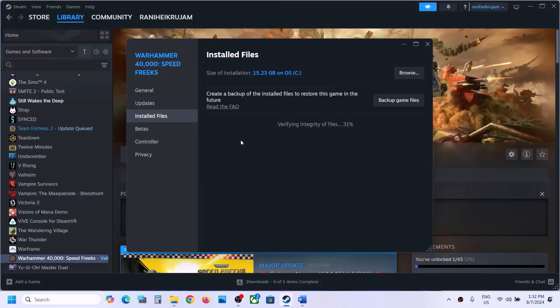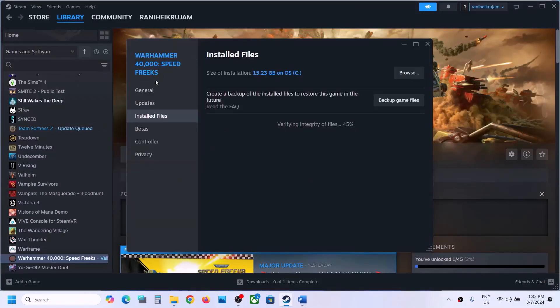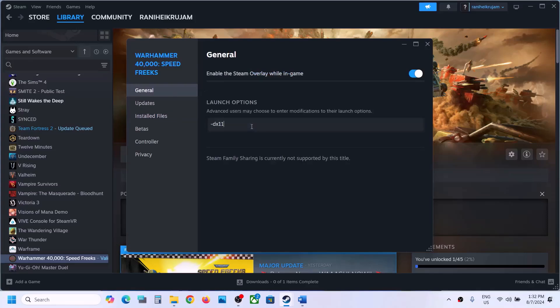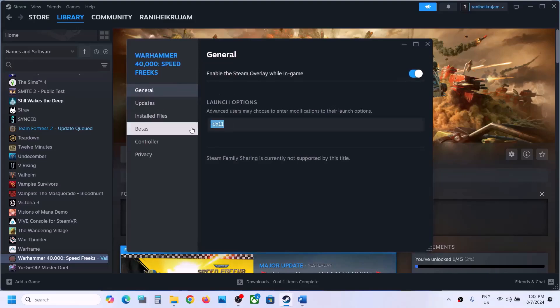Still not working? Try DX11 or DX12 in the launch options. Right-click on the game, select Properties, go to the General tab, and in the Launch Options field type -DX11, then launch the game and check. If still not working, change it to -DX12, launch the game and check. If neither works, remove the launch option and follow the next step.